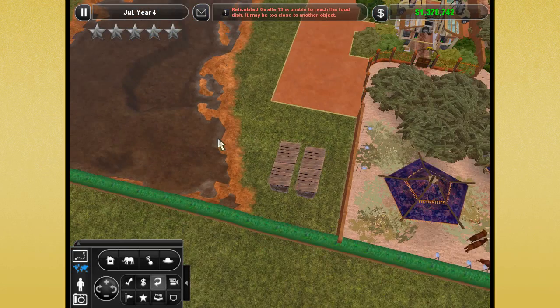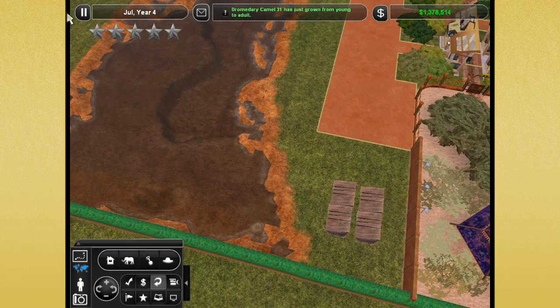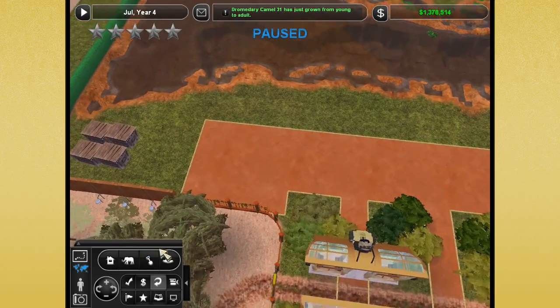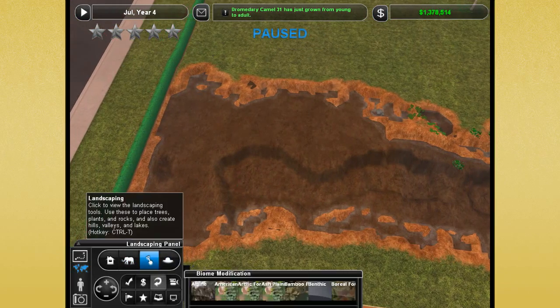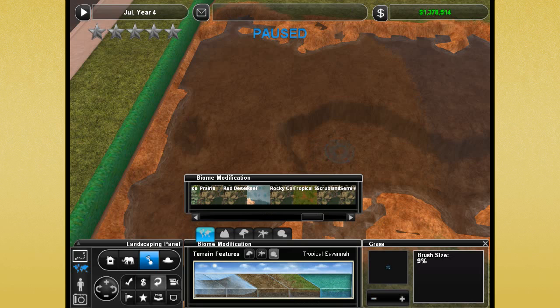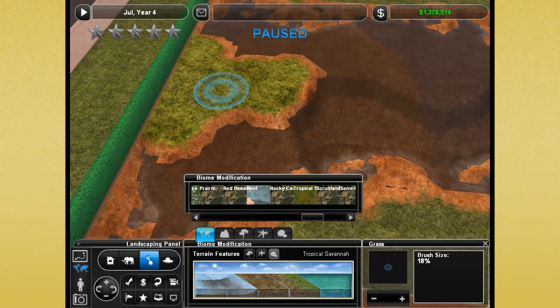Welcome back to our beautiful savannah zoo. We're doing really well and we're currently working on keeping our near-cat population down, but also getting our Nile crocodiles situated. I've already snagged a few — one male and three female Nile crocodiles hiding out in these crates. We're going to try to get the Nile crocodile exhibit built today, and I want to make some little islands in the middle of the river to give them some land to climb up on.